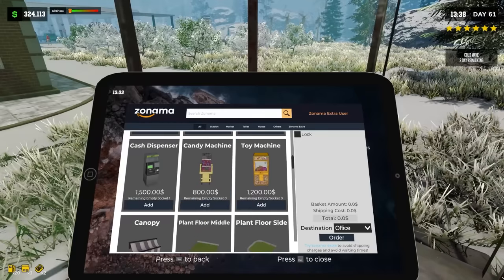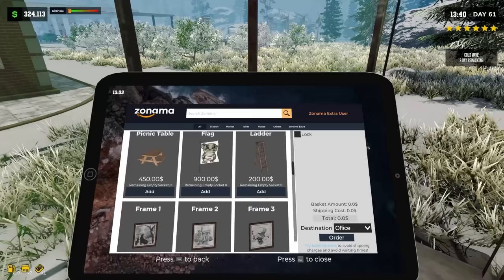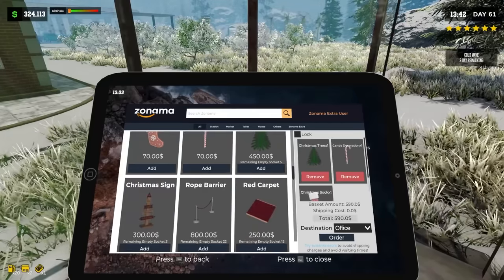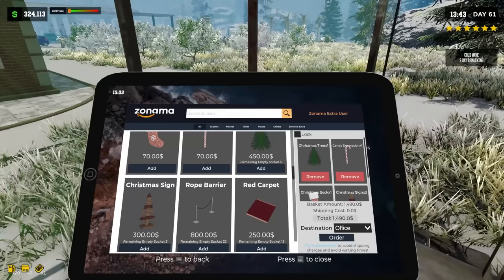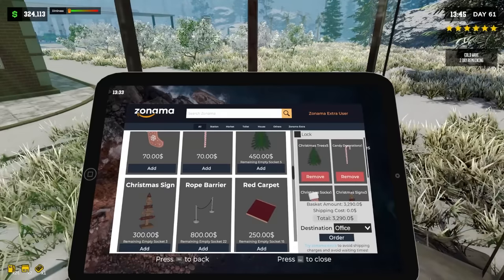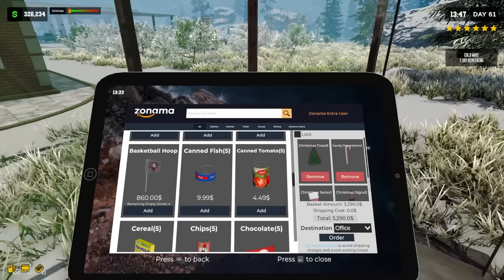You can see there are some new sockets open for certain items since we've expanded the gas station a little bit. Also, look — we got Christmas items! We should totally just order all these real quick. Christmas sign, we got three of those. Oh, I can put five trees down. I don't know why somebody needs five Christmas trees, but screw it — we're gonna do it. They've also added the sweet basketball hoop.